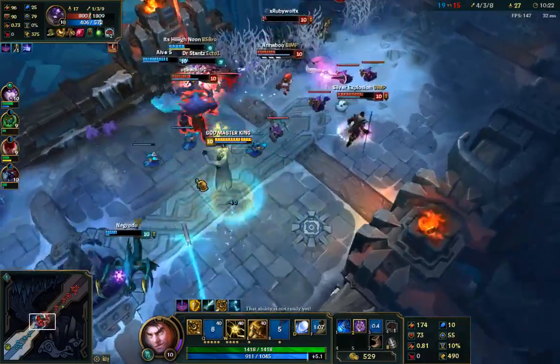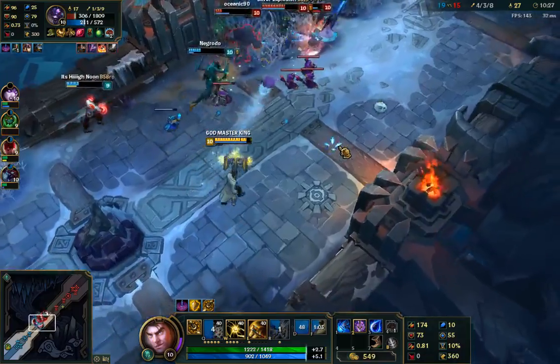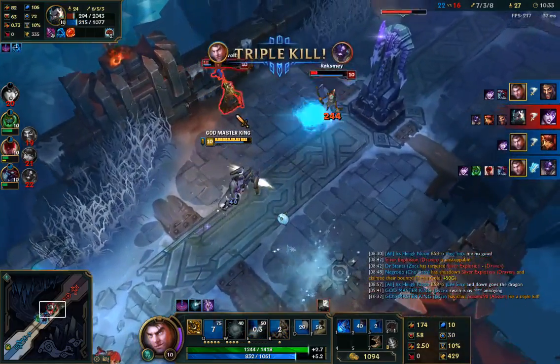Once a minion dies, I can actually just select a blue card and get my mana back without having to actually waste mana from picking back. Using this kind of technique, I can build a CS lead without having to even attack the enemy at all.